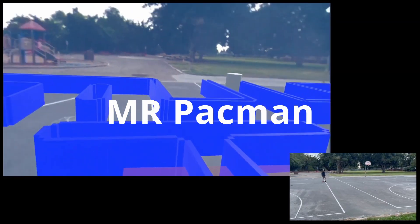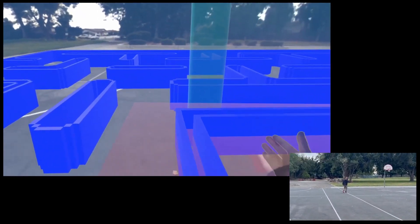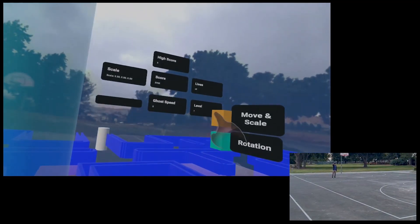Next up is Mixed Reality Pac-Man. This is a super interesting version of Pac-Man where you use the real world as a stage to move in mixed reality, to avoid the ghosts and become the Pac-Man. It's a completely different take on a classic game that admittedly not many people are going to be able to find a big enough space to use, but it's still a great idea.